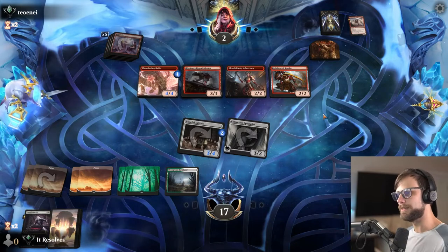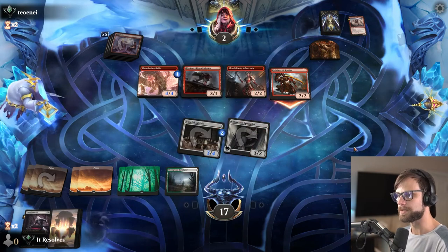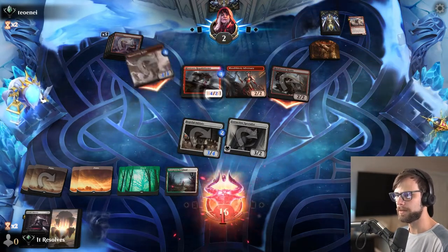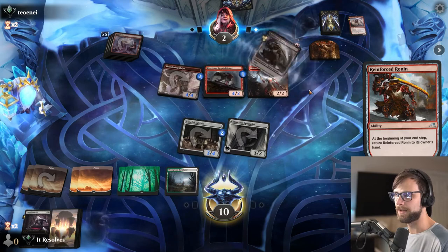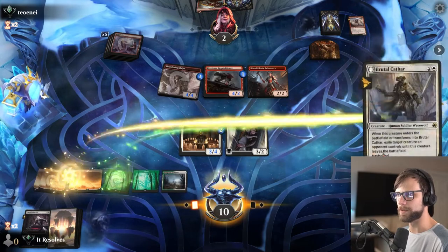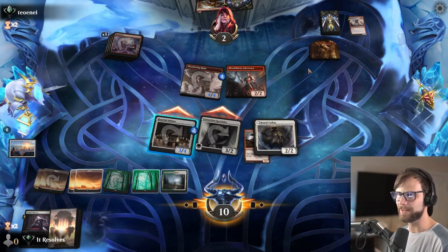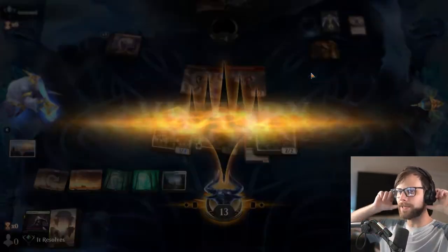We really need to get something good here. Would love to get a Sigarda — that would be amazing. I'm actually not going to use the Fateful Absence because I'd rather have the counters, I think. Oh, that's beautiful — absolutely perfect. Brutal Cathar — phenomenal. Let's go ahead and get this off of the field, and now there's literally nothing they can do, and we win. That's what we wanted. That was absolutely perfect. Let's see if we can keep that up — let's jump into game two.